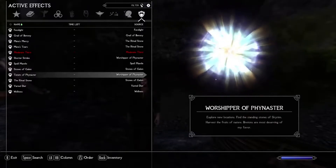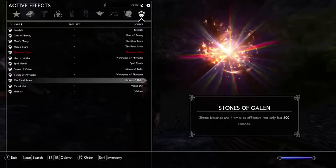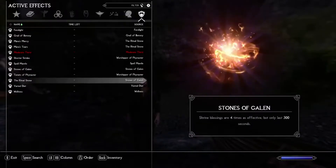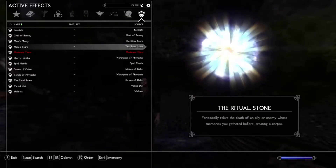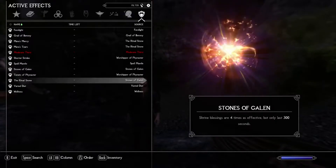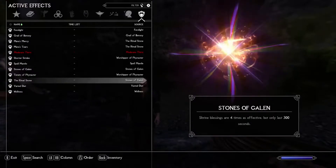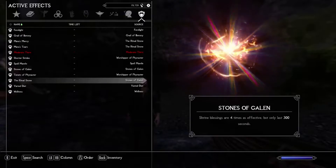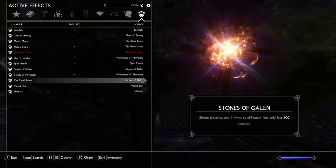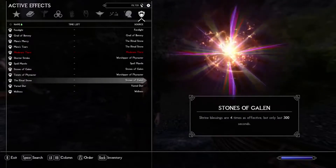This is permadeath, so that's always a good thing. Also as a Breton, we have the Stones of Galen passive — you get an extra effect on your chosen stone. For the Ritual Stone, shrine blessings are four times more effective but only last for five minutes, so it's kind of a trade-off. If we see a shrine we can be blessed at, we will definitely take those as we go.